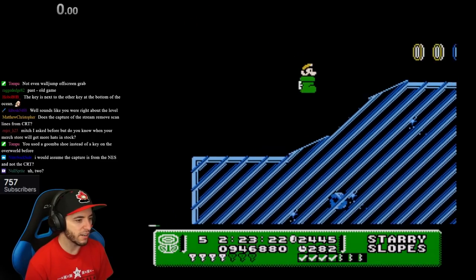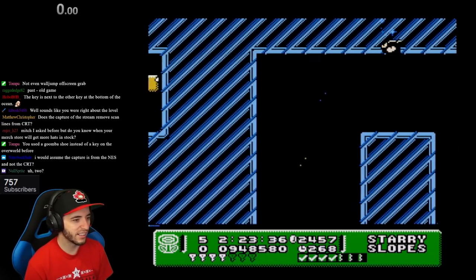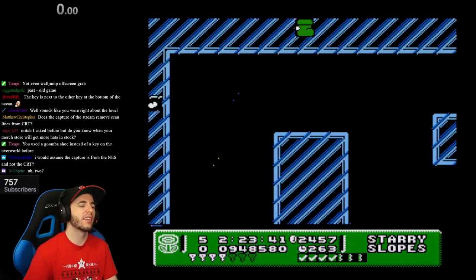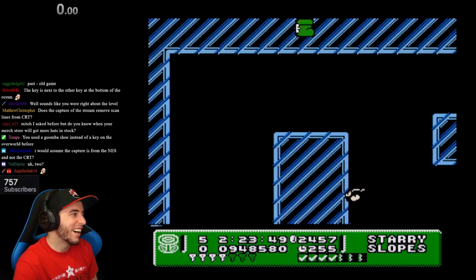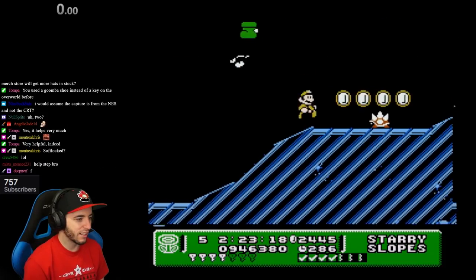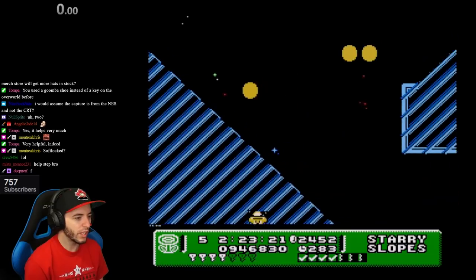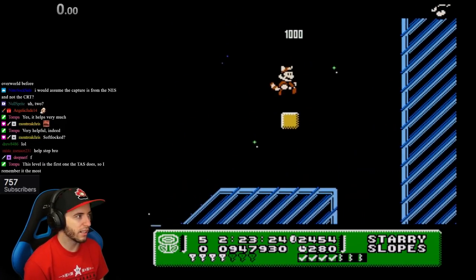It's a good thing I had a fire flower. Look at that. Does this help? I'm stuck. I can't jump because the tile that I'm on right now is a... see? Whee! Nice.